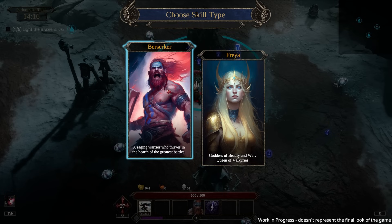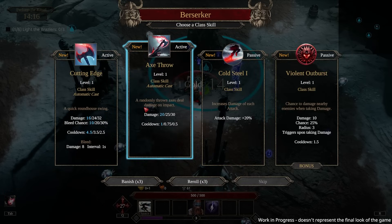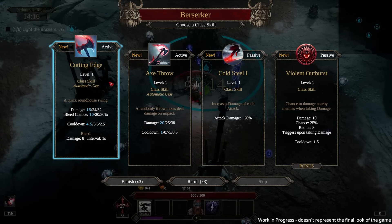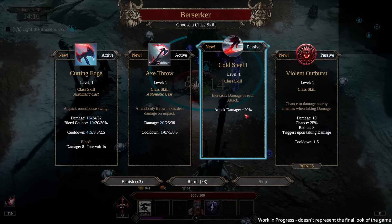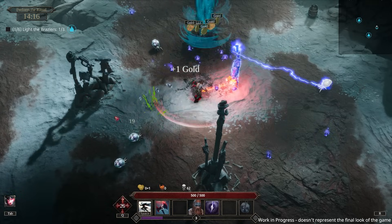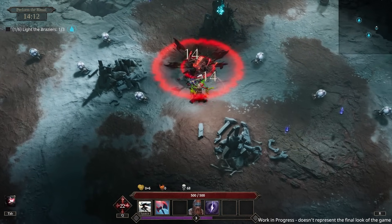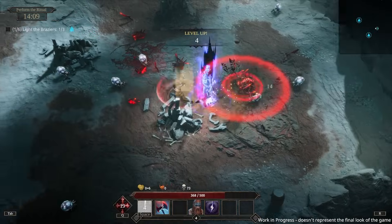The berserker has his own stuff: axe throw, cutting edge, a quick roundhouse swing — automatic cast. Is this my basic attack? Increase the damage of each attack — violent outburst, I'm gonna take this one. I don't have to hold down a button to attack, it's doing it automatically.